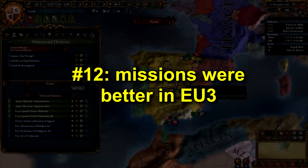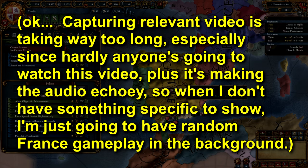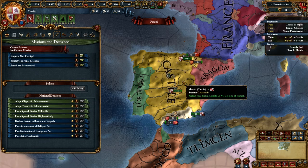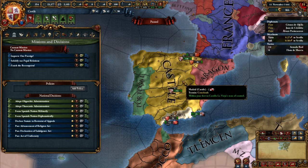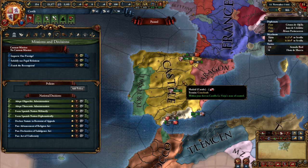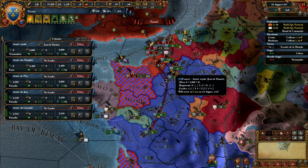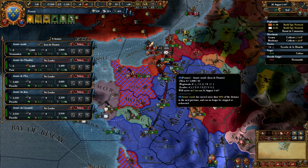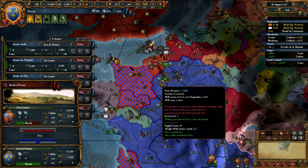Number 12. Missions were better in EU3. In EU4, missions fall into three broad categories. First are the railroaded missions — largely country-specific, involving a nation doing something it did in history, like Russia conquering an area, the Ottomans conquering an area, the Reconquista, or forming a PU. These are things not available to all nations but of vital importance to specific ones. I don't really have a problem with these missions, but I do wish they were available to more nations and weren't completely railroaded. Those missions I'm generally okay with.